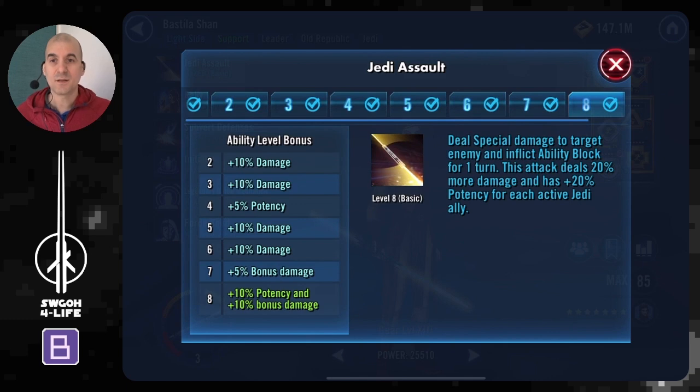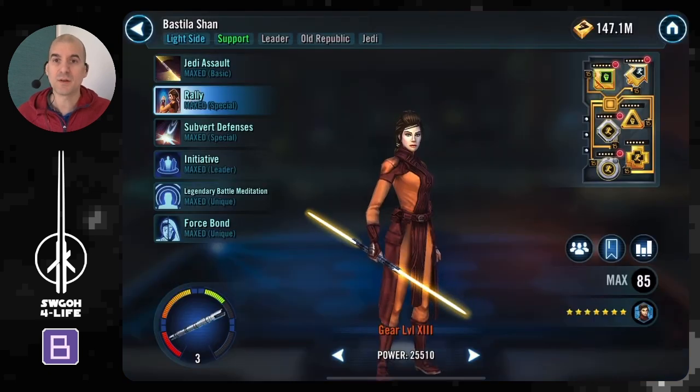Bastila is another key piece here as well. Because we have to stall the battle, Vader will be getting more and more powerful, and if he goes into Merciless you could be in trouble very quickly — even if you have Revan in stealth, he removes stealth and could potentially take out your Jedi Knight Revan. That's why Bastila is very good: she keeps landing Ability Block on Darth Vader with her basic so he can't enter Merciless. You don't need a whole lot of potency on her to land this reliably.